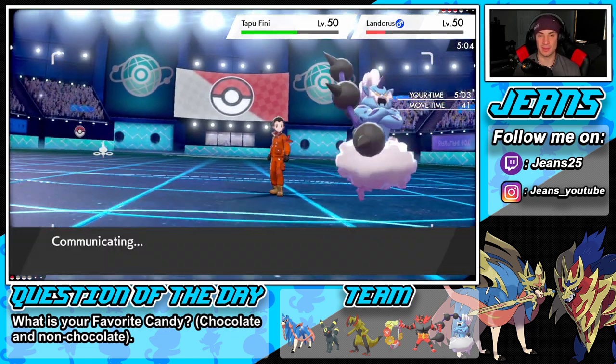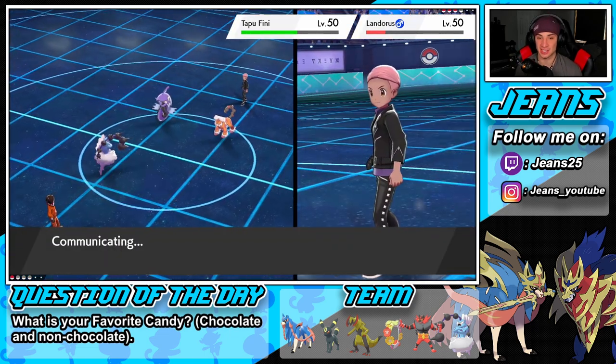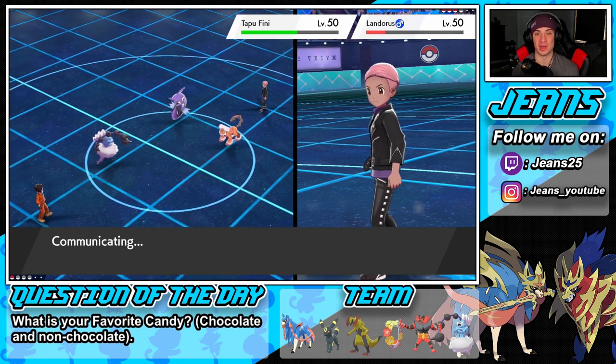GGs — we're gonna start off this video with a loss. I thought we played that one decently, and then he came in with that Telepathy Tapu Fini and it actually did some work. The big mistake was Dynamaxing Haxorus, getting it dumped on in turn one, and losing the battle from there.